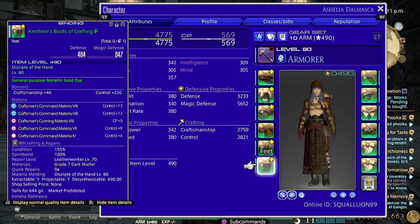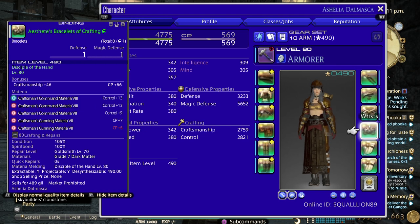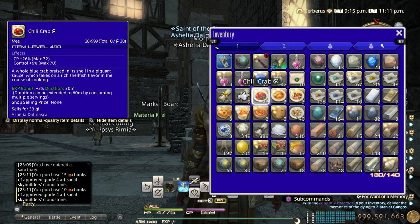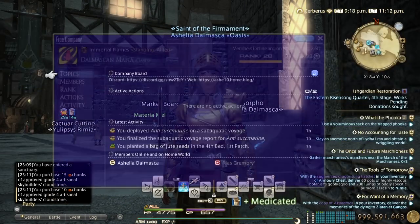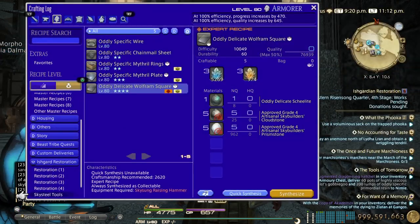The only thing changed here is that I'm using the relic tool, because it's required to have the previous step of the relic to do this upgrade step. If you want to see the melds, pause the video, otherwise I'll leave it in the video description. These are the stats without food — we're gonna use chili crab and cunning craftsman's tea or syrup. I forgot to grab the FC buff to increase control, but you can do that to help a little.